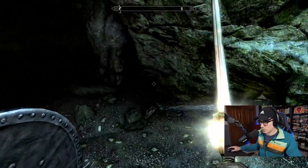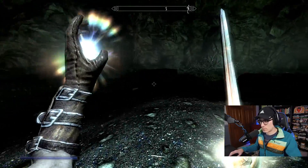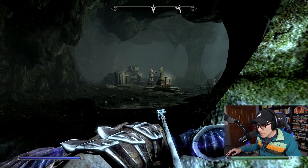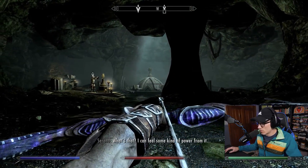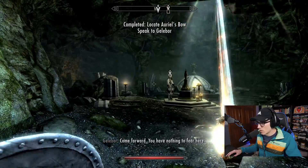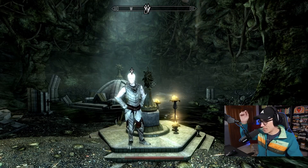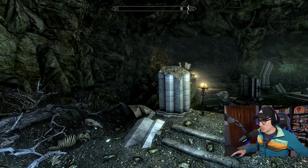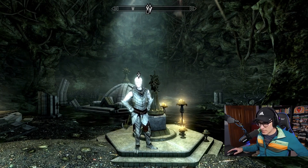I bet we gotta go that way. What do you think, Serana? Oh, right there. What is that? Quick save. Hold the fucking phone. What the fuck? 'Come forward. You have nothing to fear here.' I'm going to wait until my candlelight runs out because it's actually too bright now — I want to see this guy's face. What in the hell is happening here? That does look like a sun, but I don't see a bow. Did it say Paladin Gelabor?